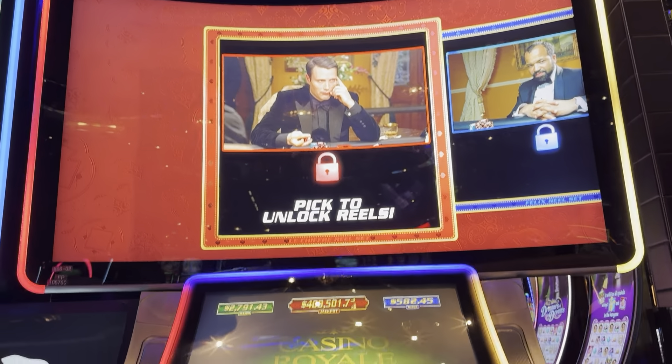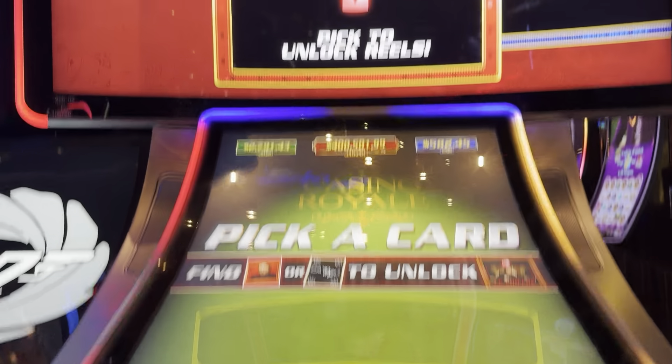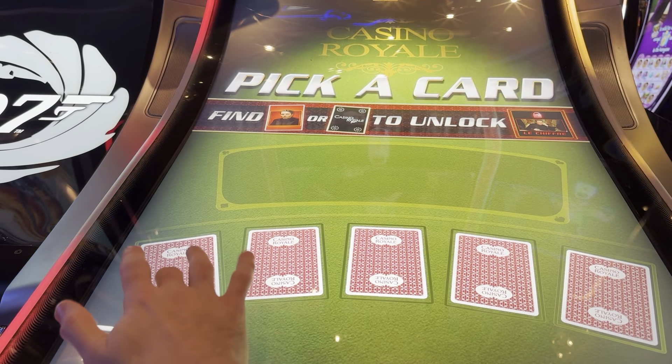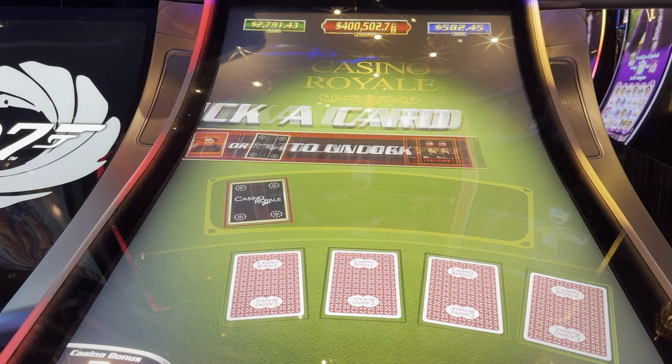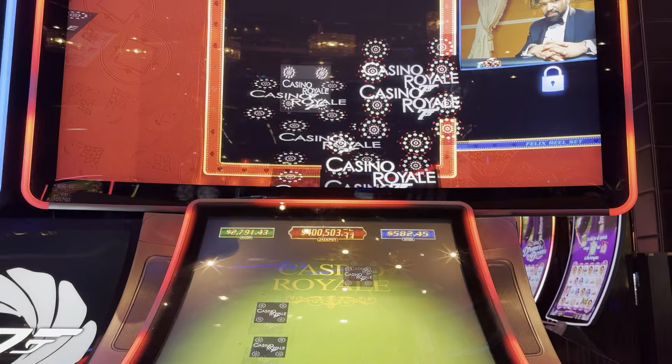All right, everybody, we've entered the Casino Royale bonus. We've got to pick some cards and we want to match what's up top. So we want a red card right now — because that's a wild — so we're going to unlock the reels up top.